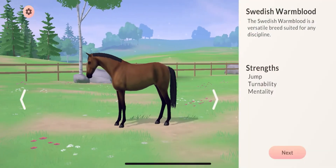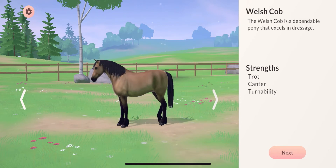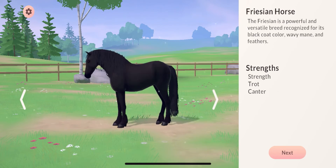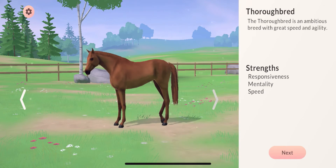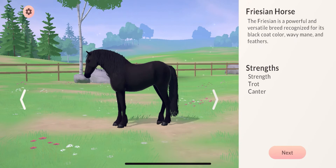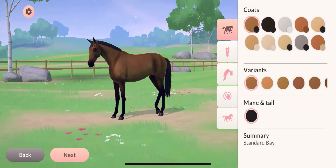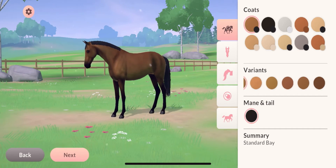I like it! So this is the Swedish Warmblood, this is an Arabian, this is a Welsh Cob, Friesian, Thoroughbred, Norwegian — oh, sweet! Okay, I think I read the other one but whatever. We're gonna go with the Swedish Warmblood — let's see the colors they have.